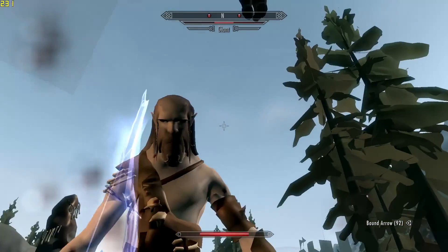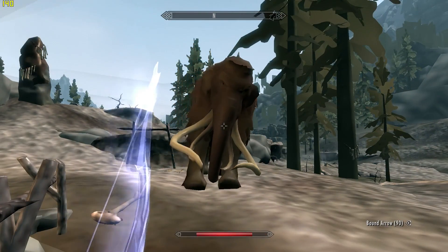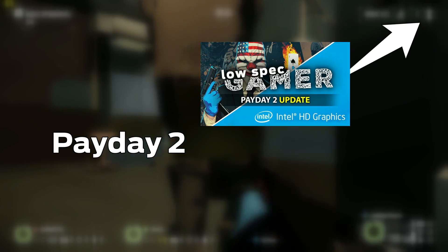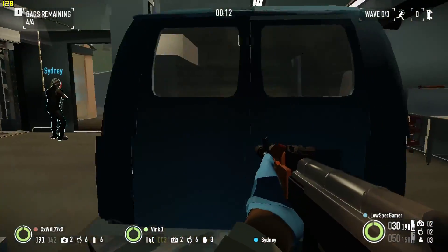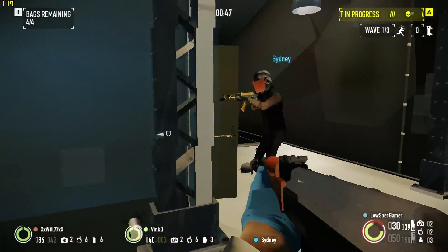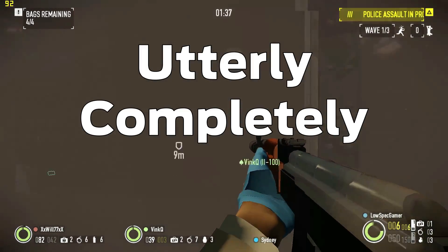And now, super low Payday 2 using the configuration file from the linked video. This one was curious because this game can get extraordinarily chaotic, so I wondered if I could keep it over 100 frames per second. But yeah, that clearly is not gonna happen. I gotta admit, this is much funnier than I expected. Even with smoke it just drops right over 100. Utterly and completely unplayable.